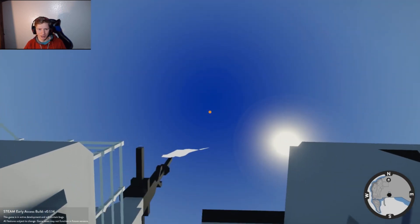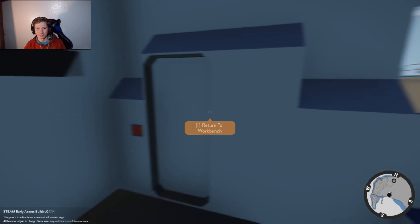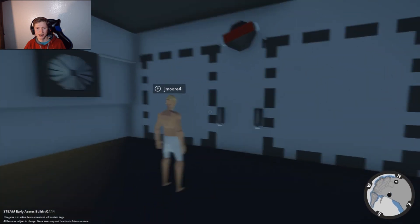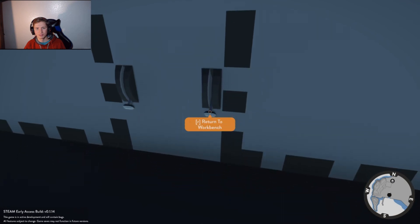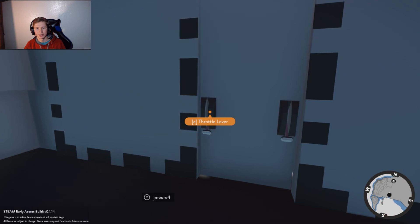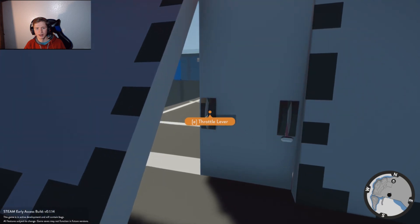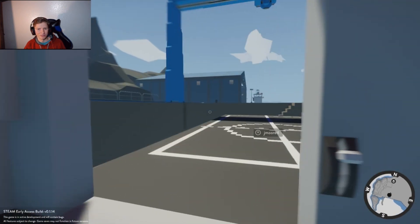Up I say — climb the ladder! There's a hatch on the ground. Where are these? What's the throttle lever? There's throttle levers. What is this? What is this? A toggle button. Oh, it's like a back door to it almost.